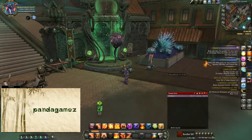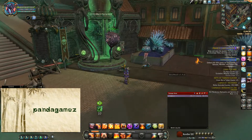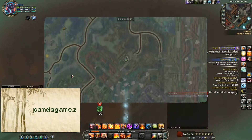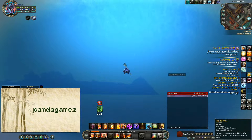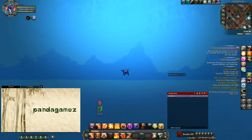Hey guys, Panda Games here, and I've got Farseer Hood Rare here for you. Go ahead and take Tribulation Square Port, and we're going to take Bouncer up here, and we're going to go for a swim right on over that way. So get your water increase speed stuff going on, and we're going to go have us a little swim.